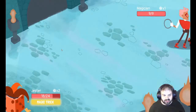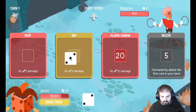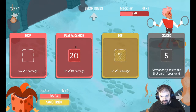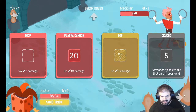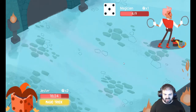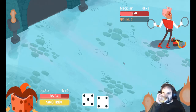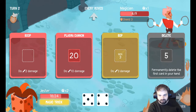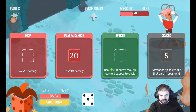We're going to go fight the magician now. As great as the plasma cannon is, ten damage for rolling 20s — it's not particularly good value.